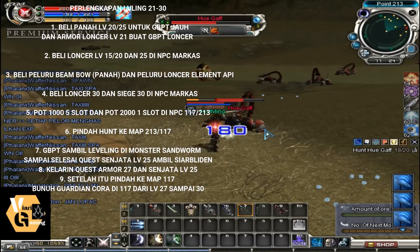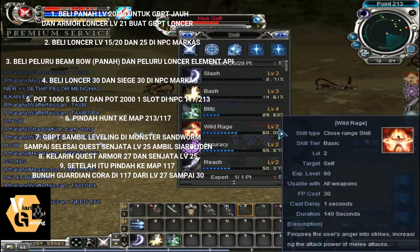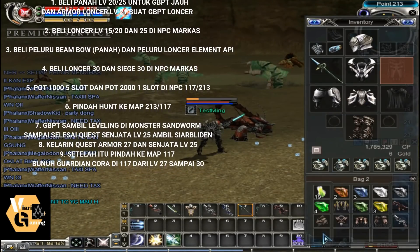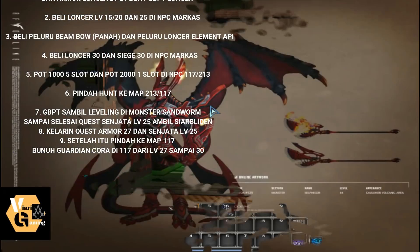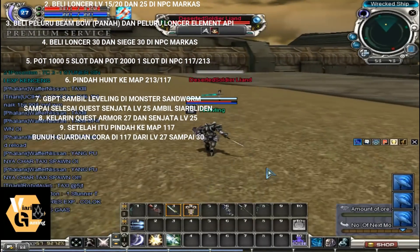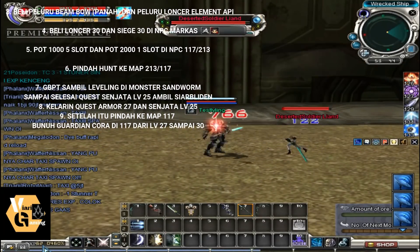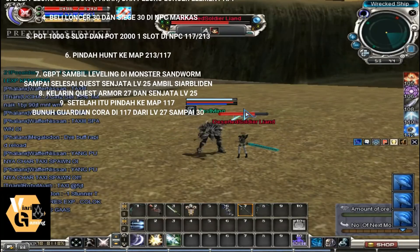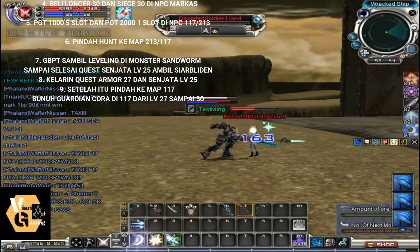After that, move to map 117. There, kill the guardian — the one that looks like a Kora, usually for armor quest 35 — but it can also be used for hunting. Find the desert soldier lian in map 117. The XP here is very fast — you can see hits of 64, 65, 68, 69, 70 per hit and the monster isn't even dead yet, getting 1-2% per hit. Very fast. From level 27, you can level up just killing a few.